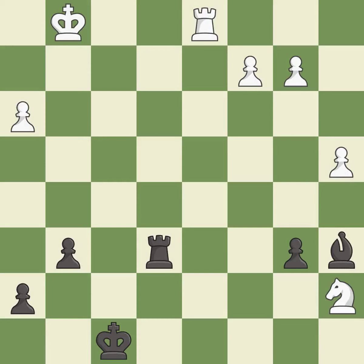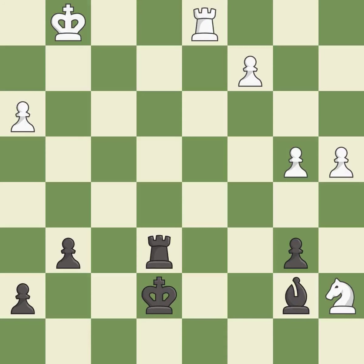This move puts the knight on a safer square — it is best. An active king is critical in the endgame and getting it off the back rank is the first step — it is best. That's a sensible reply; it is excellent.